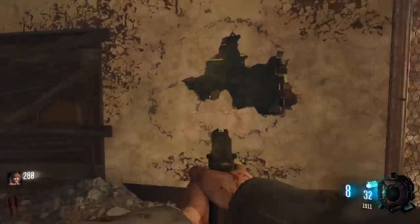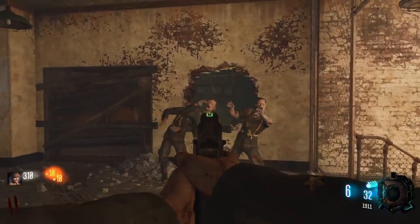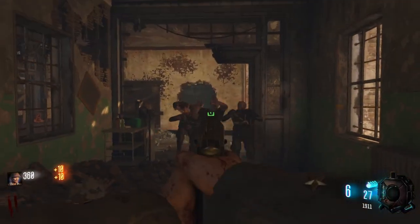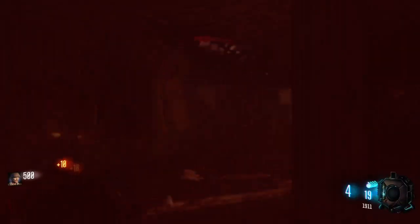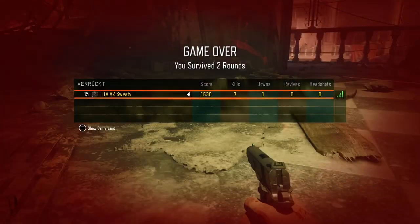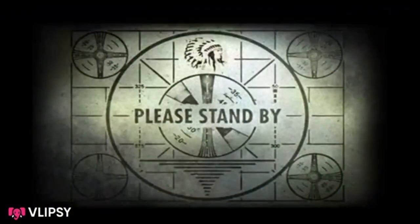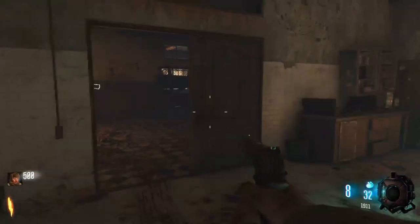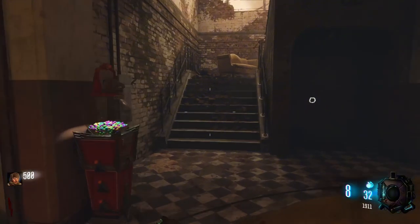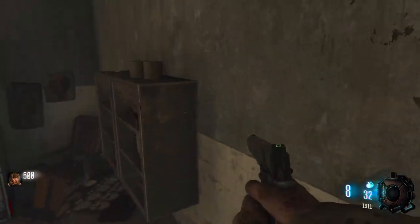There's no way a zombie is that smart to break apart a bloody drywall. Ain't no way. And please give your guesses in the comment section on what round you think I'm going to make it to. There's no way I died on round 2 — I refuse. That is like the fastest, the lowest round I've ever gone down on. Crazy, absolutely insane.